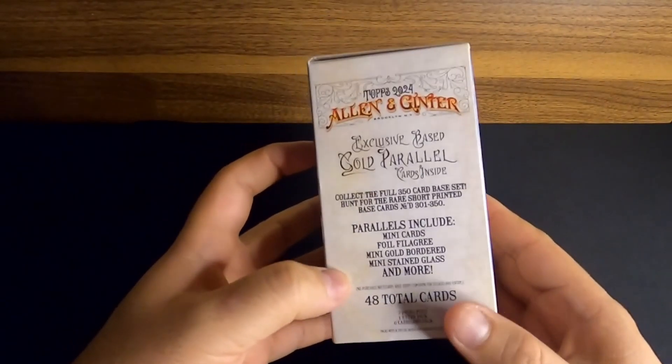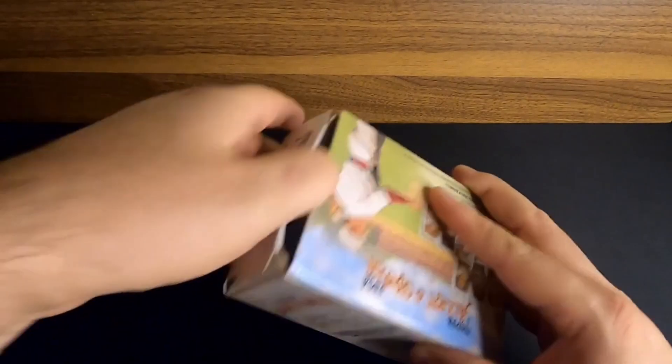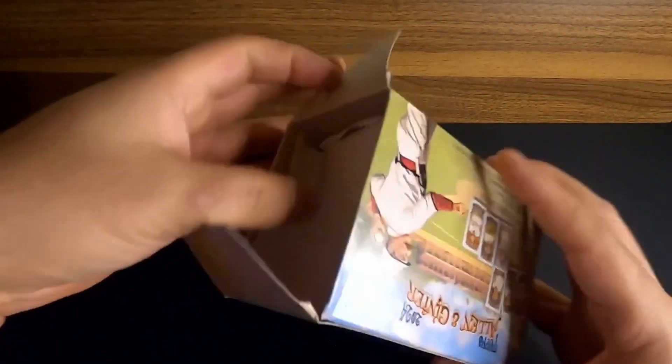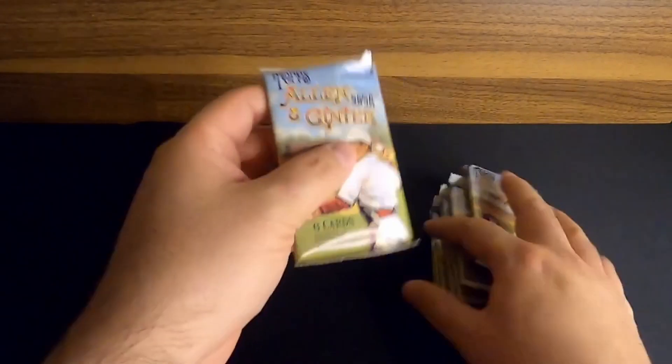Let's break into these boxes. We got 48 total cards, 7 packs, 6 cards per pack. Apparently you get a bonus pack in these too, so we've got a lot to open. Let's get to it. We'll start it off with our first pack of 2024 Allen & Ginter.